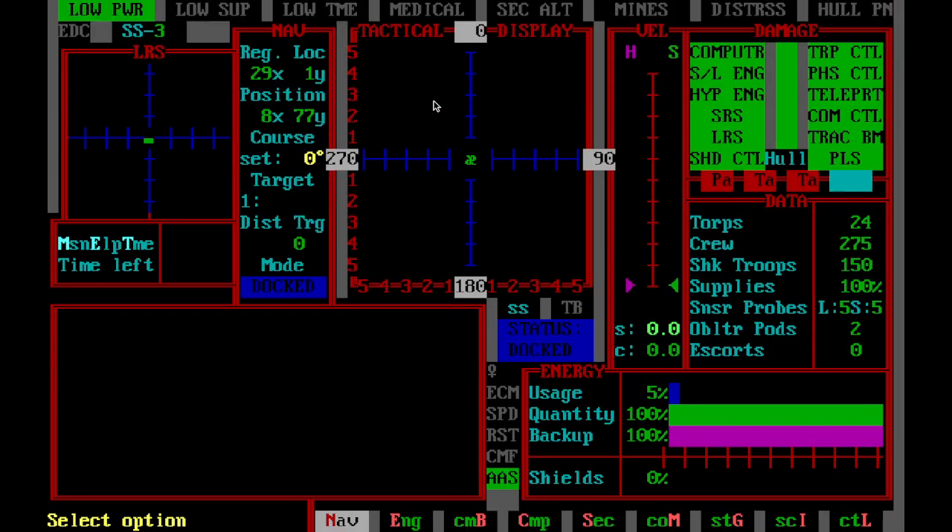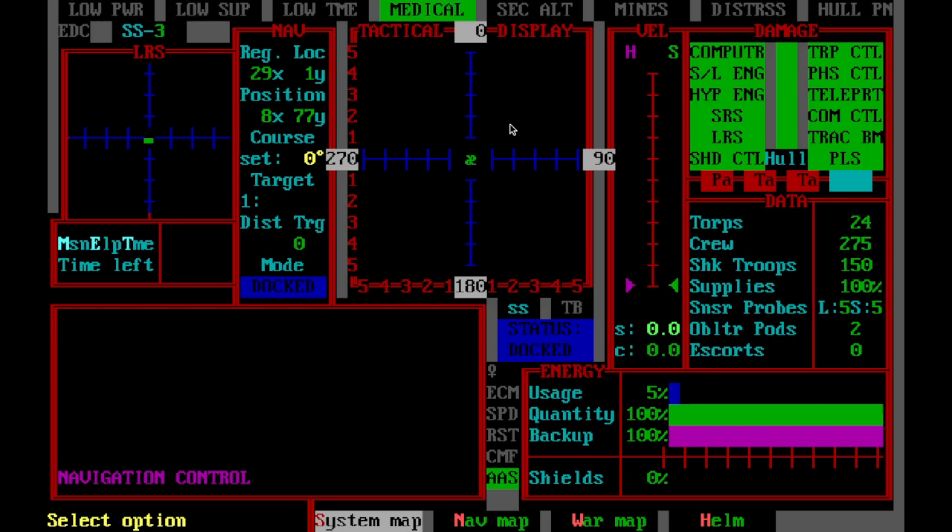Your ship is docked in Starfort. We're going to start with system navigation. For system navigation, press N and then system map.